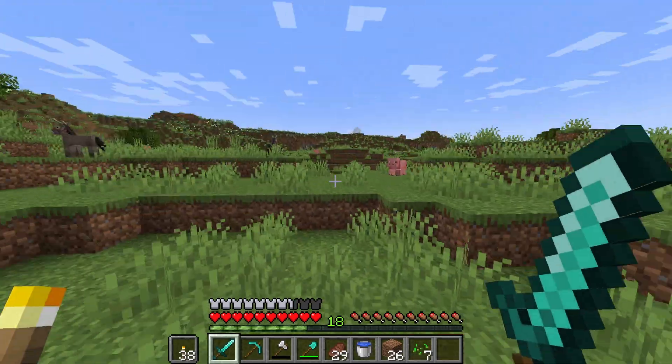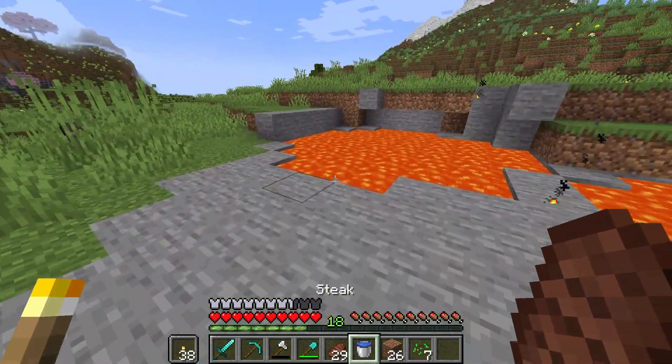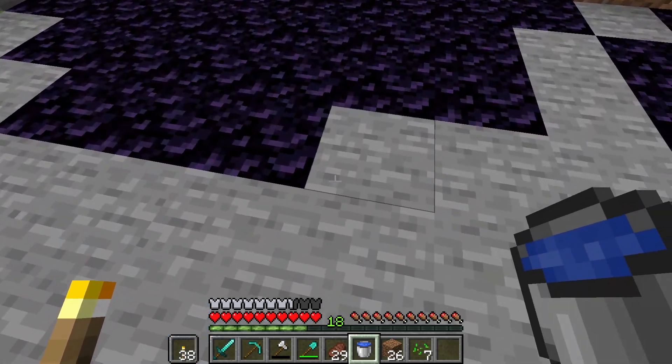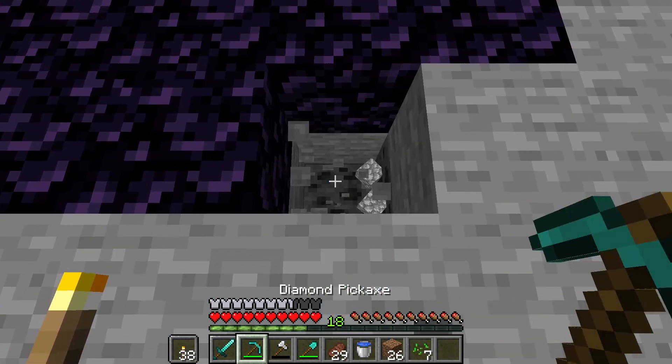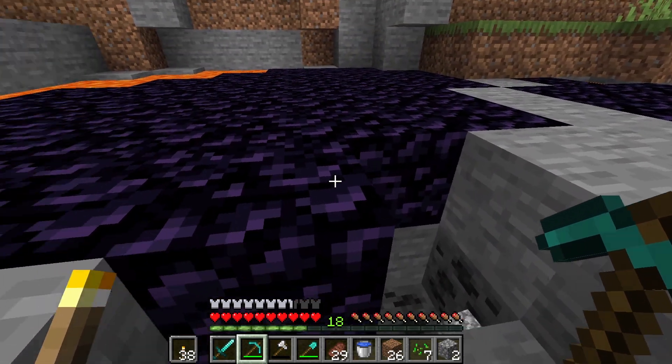I found it. Yeah, it's over here by the mountain, and the village is up on that hill too. So I'm going to go ahead and use this lava to gather up just a little bit of obsidian. Let me make sure there's not any lava under it. And I found some coal — very cool. So let me gather up some obsidian.